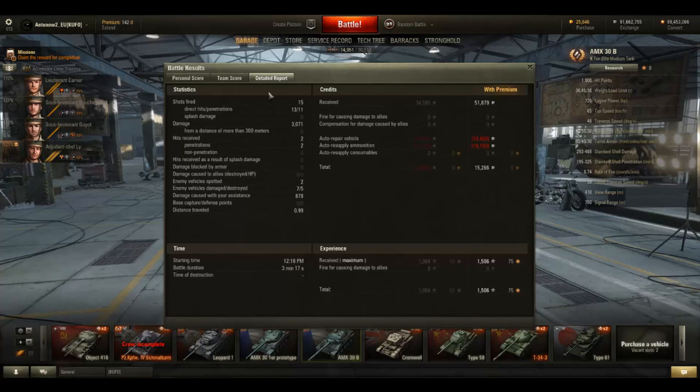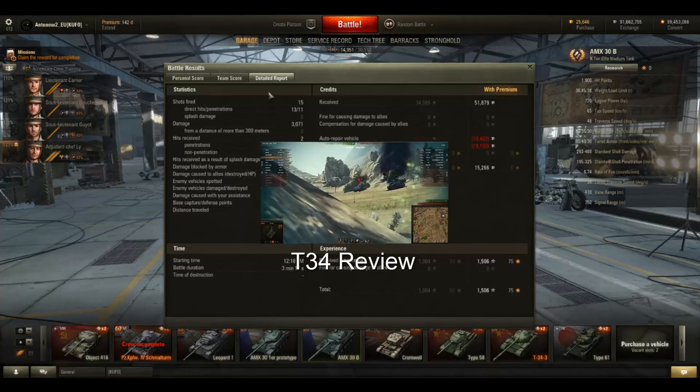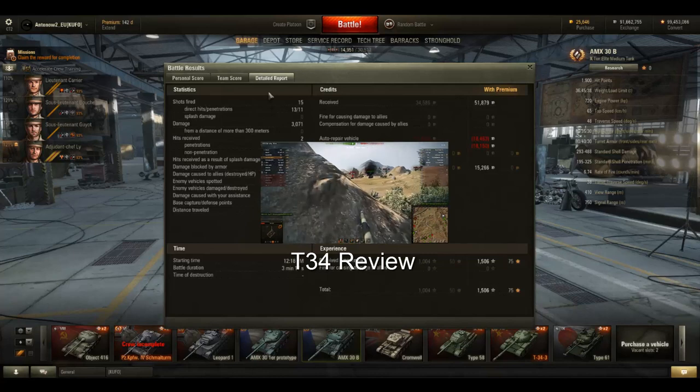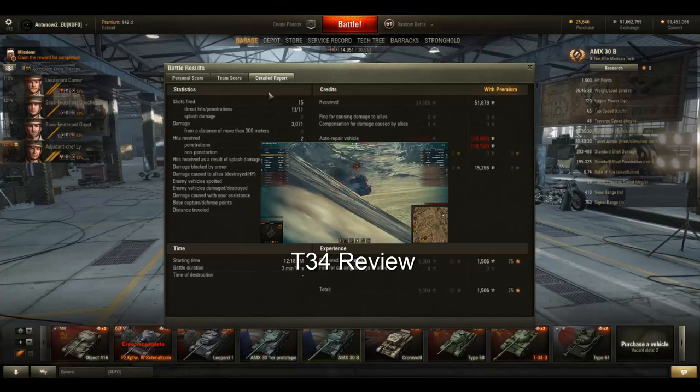The fact that the 30B has a gun mantlet with about 120mm of armor — considering the angling that amounts to something like 200mm effective — means enemies cannot just randomly shoot you anywhere. They have to aim and think about where to shoot, unlike the Leopard 1 which you can just blast in the face anywhere. That is a really big advantage that compensates for the slightly inferior gun and slightly reduced maneuverability compared to the German tank. Is the 30B better than the Leopard 1? I don't think so — both have the same effectiveness in their tier, but the 30B is more brawling-oriented.